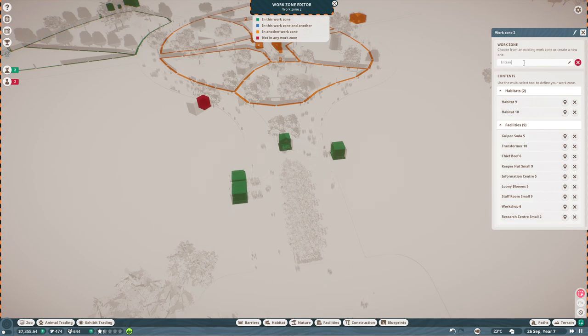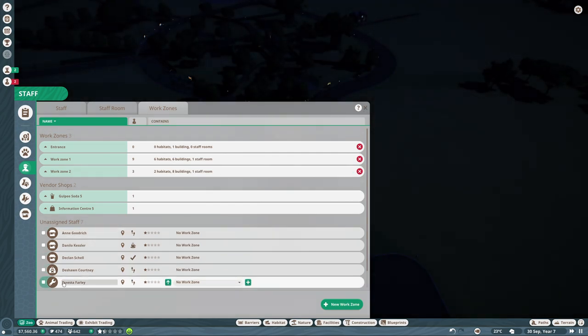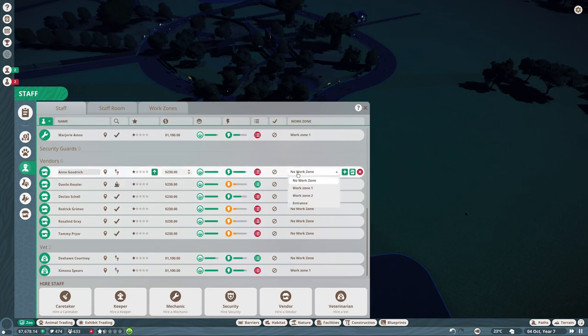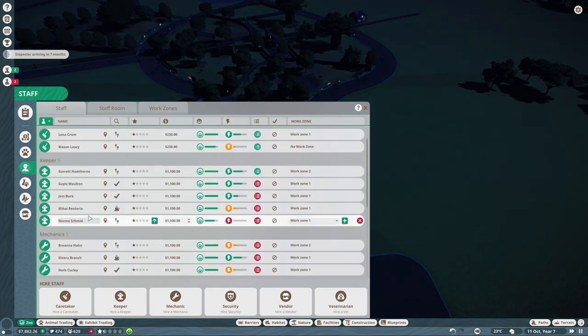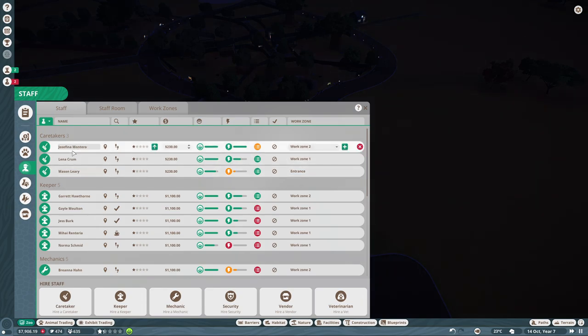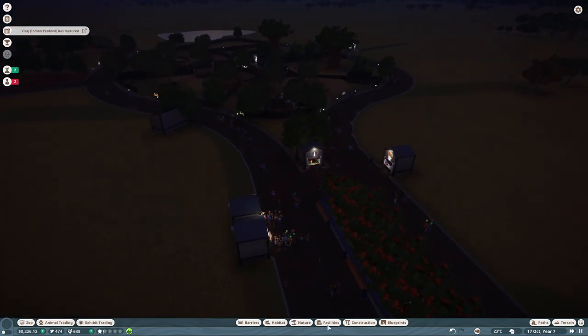I'm going to select a third work zone and call it 'entrance.' In this entrance zone we'll have the vendors and also a caretaker who work there without having to run around everywhere else. I don't understand how I have so many vendors with high workload since there's not that much happening here. Also one caretaker for that entrance work zone to clean up the space — that's quite important.